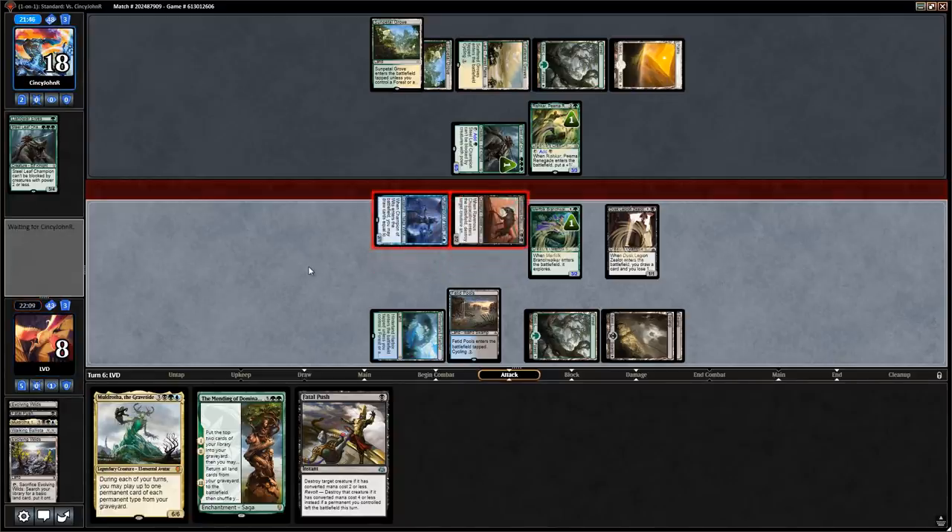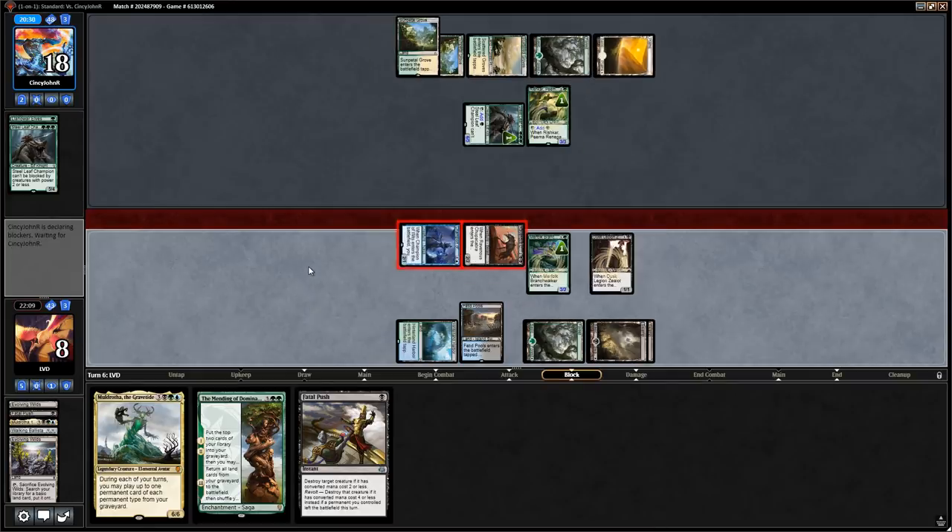If our opponent has Blossoming Defense, I'd rather make this attack on our turn as opposed to theirs. Fatal Push is also a reason to sometimes hang on to Evolving Wilds since it's an easy way to enable Revolt to kill three and four mana creatures. In hindsight we probably shouldn't have played Dusk Legion Zealot before making the attack, since now our opponent knows we have Fatal Push in hand.